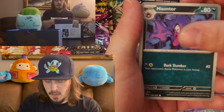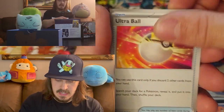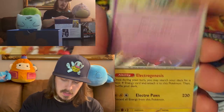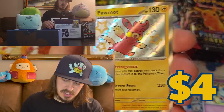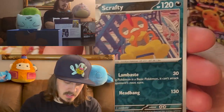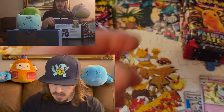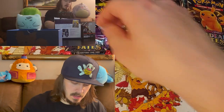Fido, Haunter, Cottony, Maractus, Scrafty, Ultra Ball, Zubat, shiny Palmat — baby shiny — Scrafty Reverse, Cyclizar holographic. Not too bad for our first pack.